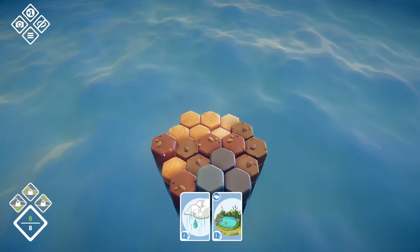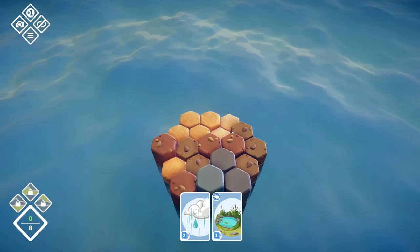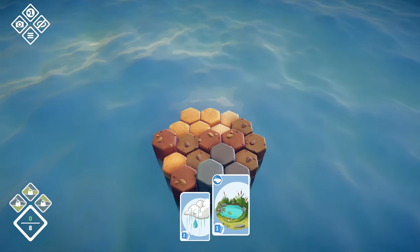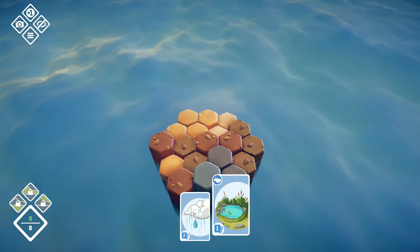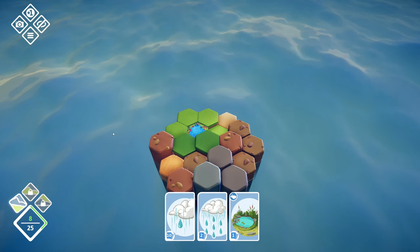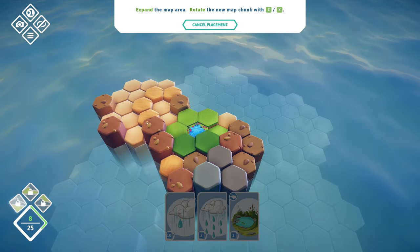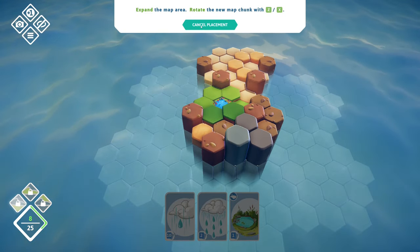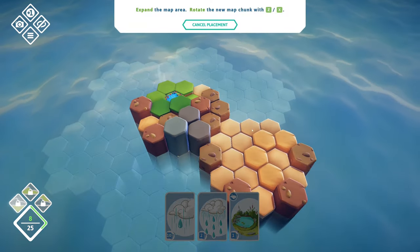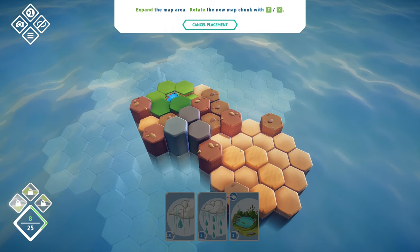Grasslands is where you want to build on. I believe most of what you have, we cannot build on something that hasn't been watered first. We do have a little bit of — let's call it a lake. When we place it, it'll water everything around it, and that actually got us eight points, which is enough to get more cards, as we can see. And we also got a new land tile.